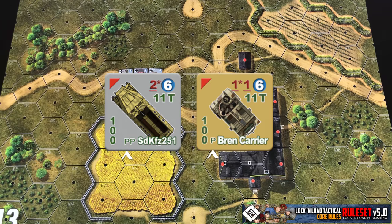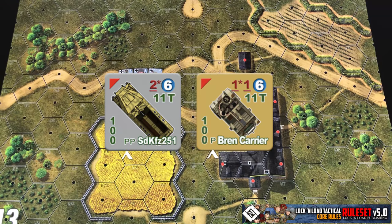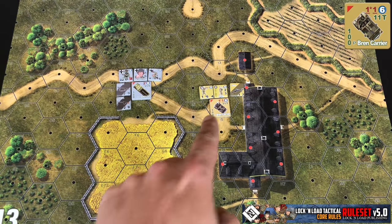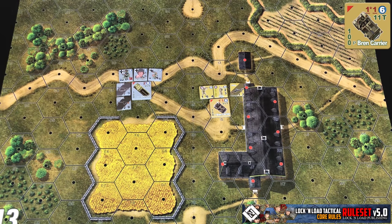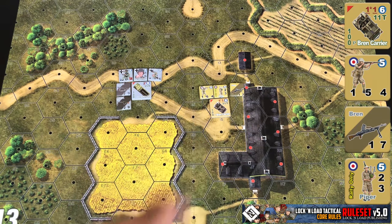Units that can carry passengers inside them are either going to have a single P, like this Bren Carrier, or a double P, like this German Half-Track. The carrying capacity for a single P vehicle is going to be one half squad, one support weapon, and one single man counter, like I have laid out here.